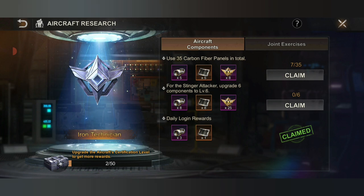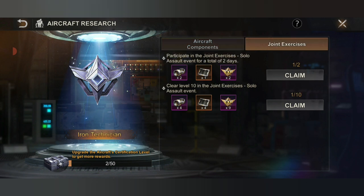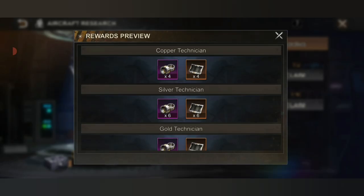For the joint exercises tasks, you need to participate in the joint exercises or solo assault event for a total of two days, and at the same time clear 10 levels in the joint exercises or solo assault event. Once you complete all the tasks, you can also get corresponding rewards.